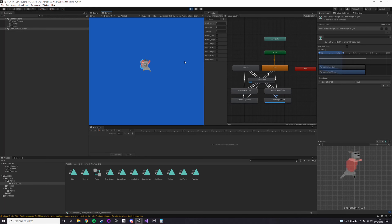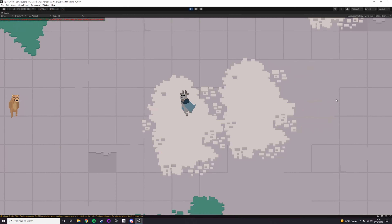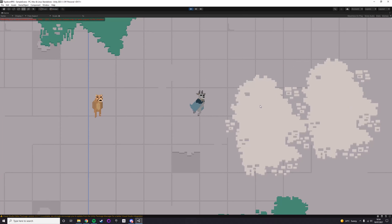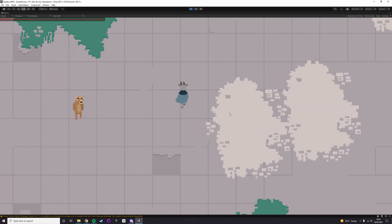I started by making a character, which I've decided to be a goat, and I'm going with the theme of mountains for this project. So I've made some animations for him — some walking and swiping animations.